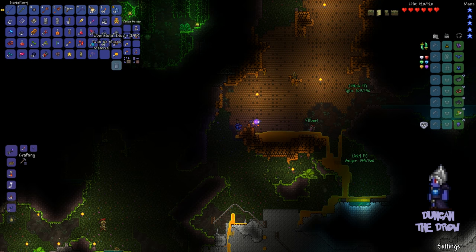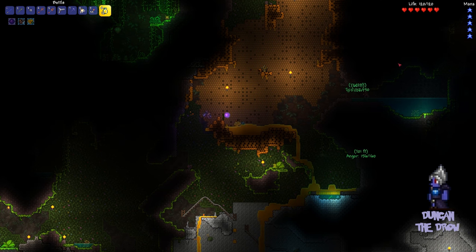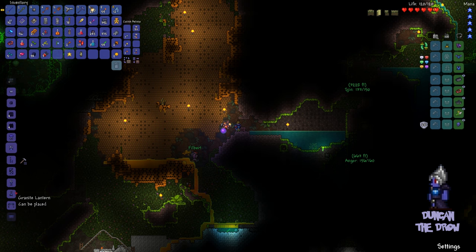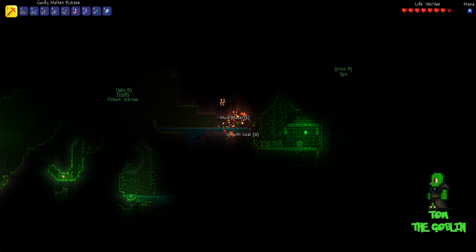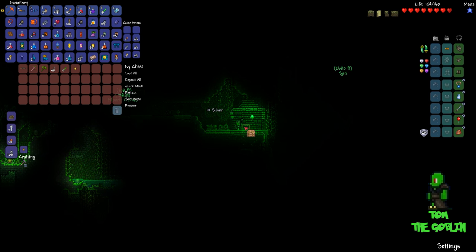Rich mahogany workbench. I am only the finest. There's a gravestone here. Who's that? Duncan, up here. I can make some space. Workbench. Let's see what we can do here. I want to make bottled honey. Bottled honey. I can make a star in a bottle, bottled water... I can't make bottled honey. We need a crafting station, not just a workbench. Okay, we can probably do that.